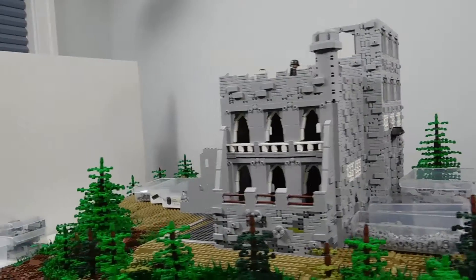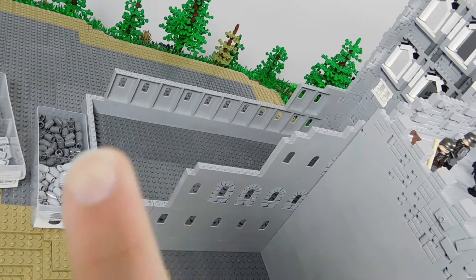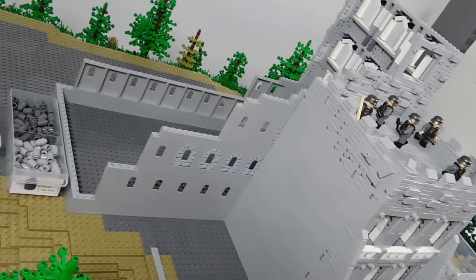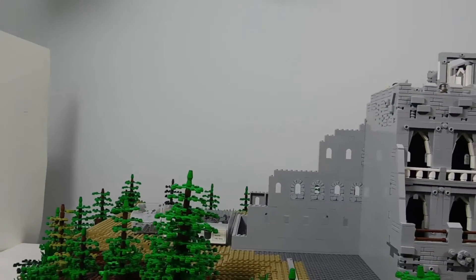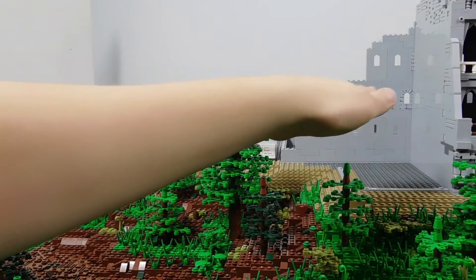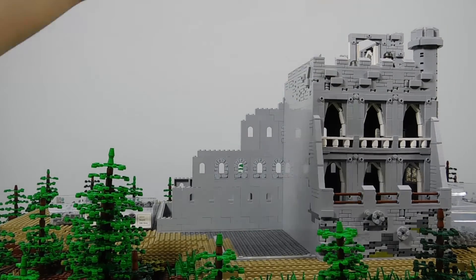Everything else is kind of just — there's no progress on the back, little progress on this side, and no progress on the very back. The only thing that really has progress is the front, which is what I was mainly working on before. I sent out some BrickLink orders for some filler bricks, so once those get here — probably next segment — I'll get working on filling in this whole side here, and I could also use the filler brick to fill in the other side of the castle.